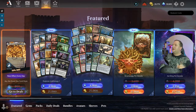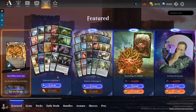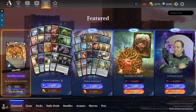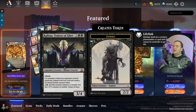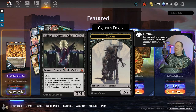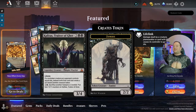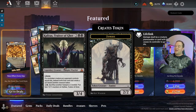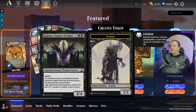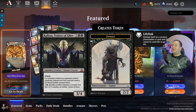Now moving over to Explorer Anthology One. First card: Kroxa, Titan of Death's Hunger. For those of you that played Pioneer, you know this was a Pioneer staple. It is amazing in those black aggro decks. I think this is a great card to have in there. If you were running black, you had four copies.